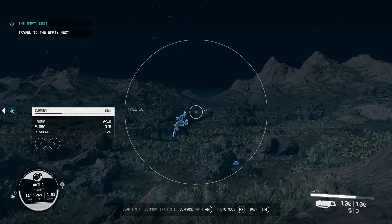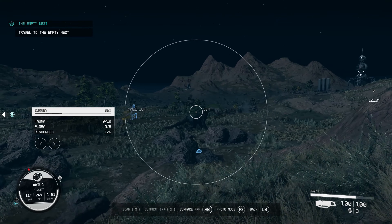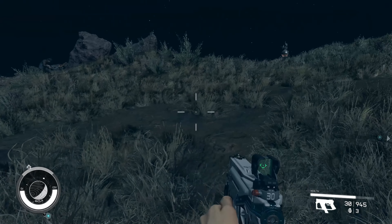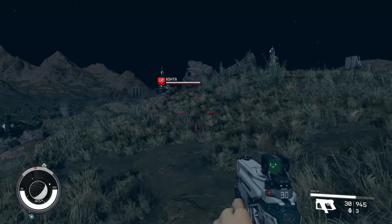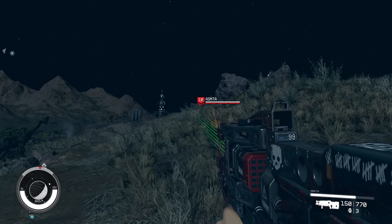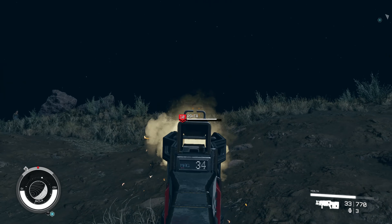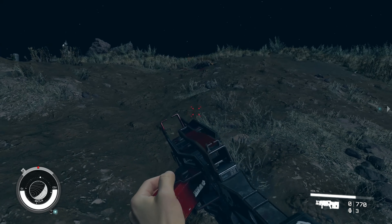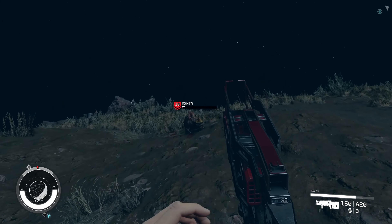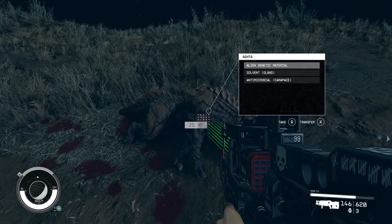Another tip: learn your ammo types. Running out of ammo in the midst of battle is a struggle I find all too common. Learning ammo types helps you quickly identify what weapons you can use with ammo dropped by enemies, and makes purchasing ammo much easier. When you know what type of ammo you're using, you don't have to switch screens trying to remember, and it also ensures you're only using one weapon of that ammo type.